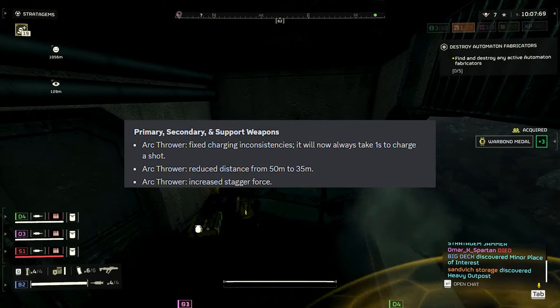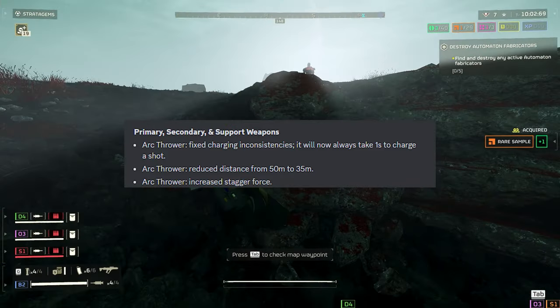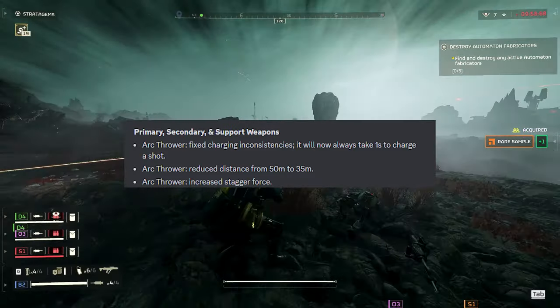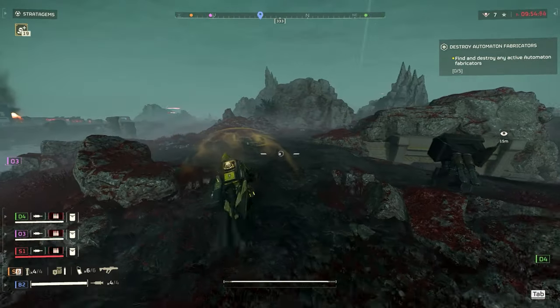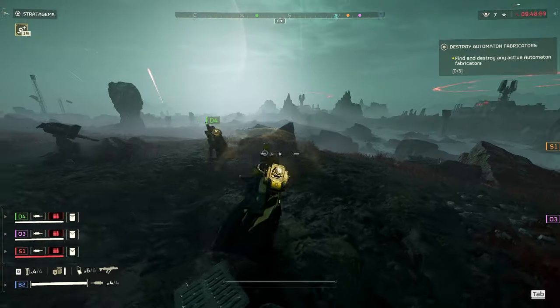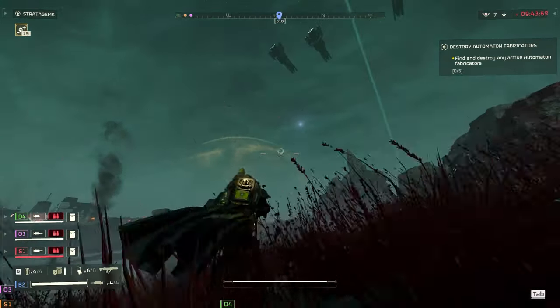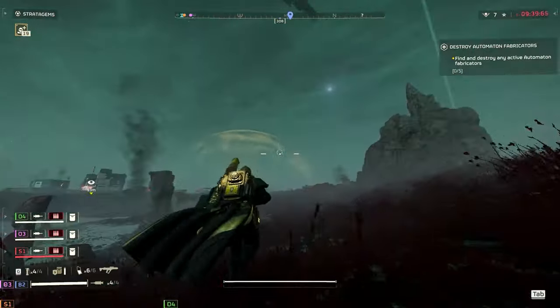Primary, Secondary and Support Weapon Changes. Arc Thrower — fixed charging inconsistencies. It will always take 1 second to charge a shot. Range reduced from 50 meters to 35 meters, and stagger force increased. These changes make a whole lot of sense. The Arc Thrower is very strong, and these are fair. There's even a buff in there, so I don't think this will really affect it that much. And if you did shoot it from that far away, it was never a reliable way of using it anyway.